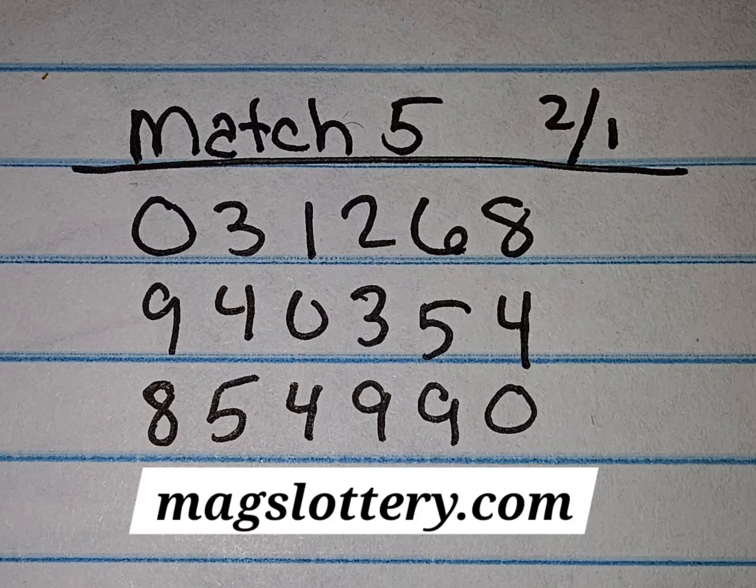Hey y'all, it's Magnolia Money and this is going to be your Match 5 grid. Keep in mind that usually you can start around the center point of the grid and then work your way around and to the outside of it. Sometimes you may find that it's all hanging toward the left side, or you may see that it's all hanging toward the right side when you're recapping and checking how they fell.